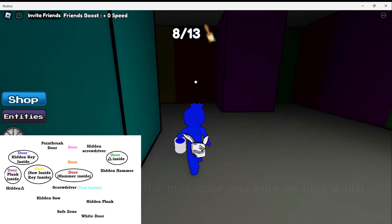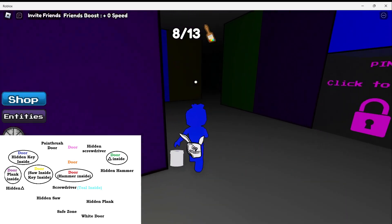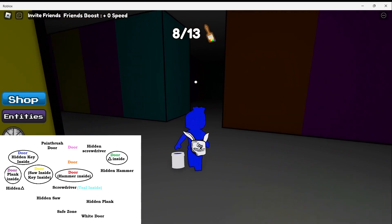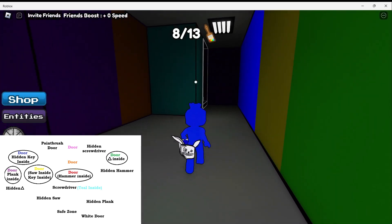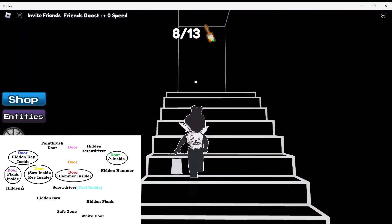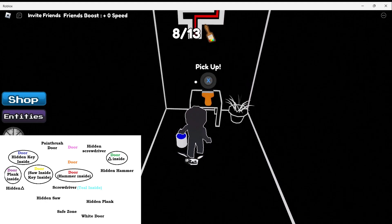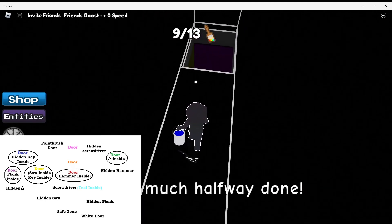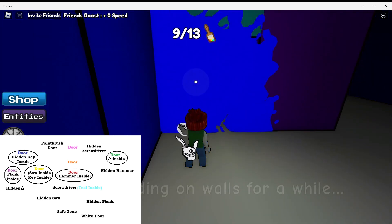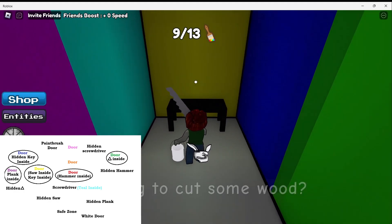To get to the blue door, you just go out and go straight. Keep going past the pink door, past the paintbrush door. And I would keep going to this staircase here. We need to go up and get a paintbrush that is right over here. Now we can just jump down this way and we will see our blue door. Once we open it, we can get our saw.